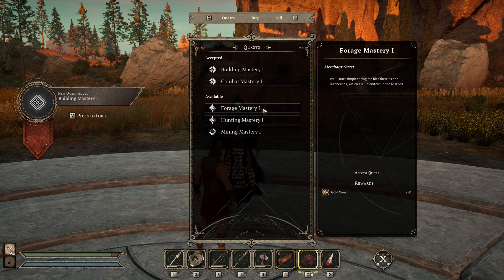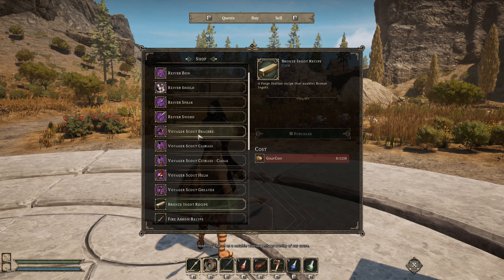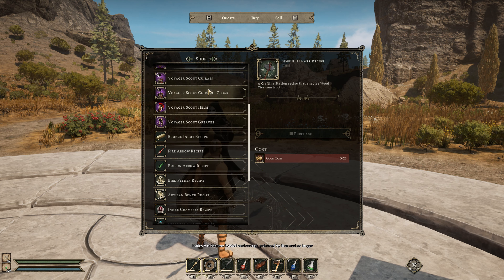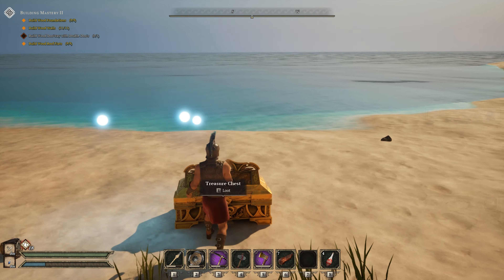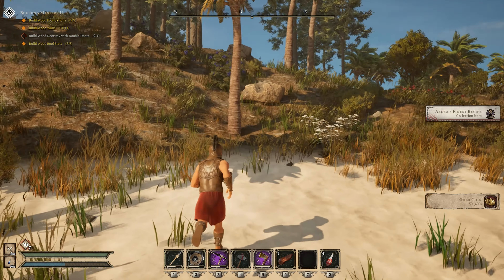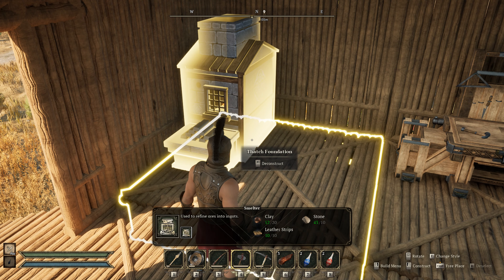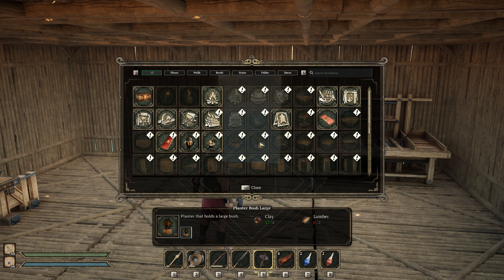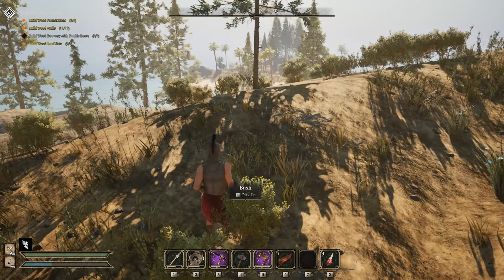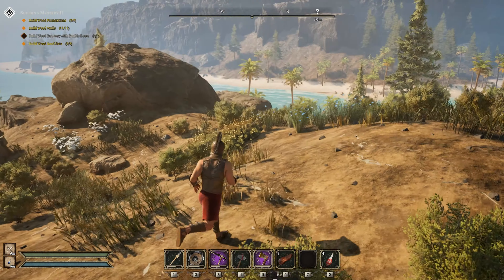He has a bunch of quests that you can accept, and these quests give you a lot of money for completing them. Basically now, in order to get new recipes and new technology, you have to purchase these recipes from this NPC. So you need to complete the quests, do a bunch of exploration to find chests with money in them, and once you have enough money, you'll be able to buy the new recipe from this character that will give you the next crafting bench or the next ingot recipe in your progression tree. It's a really interesting system, very much unlike other crafting games.